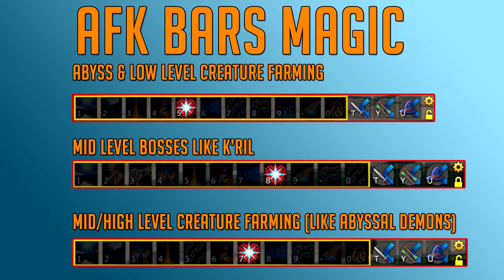The mid- to high-level creature farming magic bar — a good example being Abyssal Demons — has Sunshine, Tsunami, then Wild Magic instead of Asphyxiate. Don't use Asphyxiate for AFKing because it locks you in place for a moment, just like Snipe with Ranged. Then Corruption Blast, Chain to aggro more distant creatures like Abyssal Demons or Spiritual Mages at Zamorak, Dragonfire, Sacrifice, Sonic Wave, and Combust — ignore the remaining abilities.